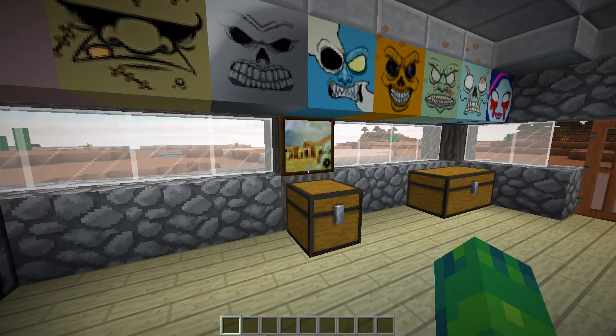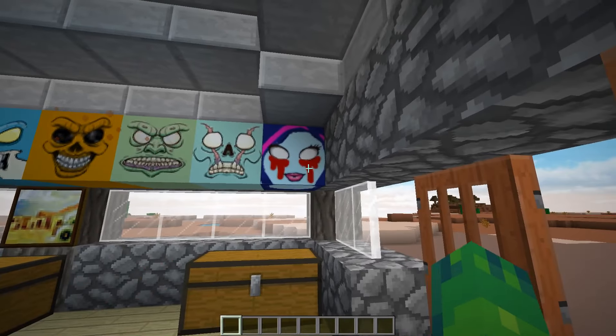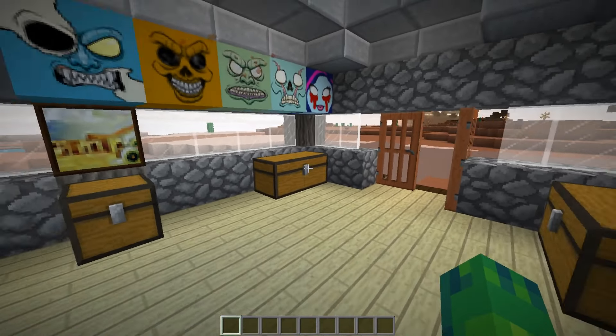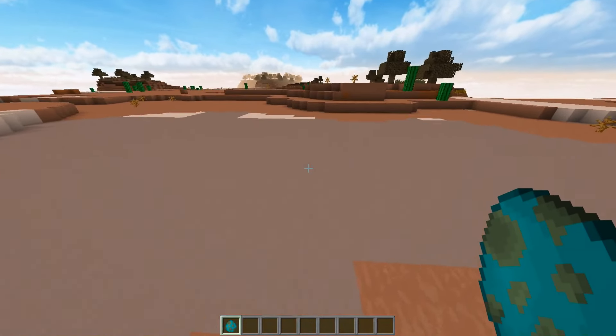So yeah, this is one of the weirder Minecraft mods that I've ever checked out. As you can see on the wall here, these are some of the trophies that you can actually collect after killing one of the 46, I believe, zombies that this mod adds. So if I go in here, you'll see that we have the regular zombie. I'm going to spawn it outside, just so you guys can get a comparison.